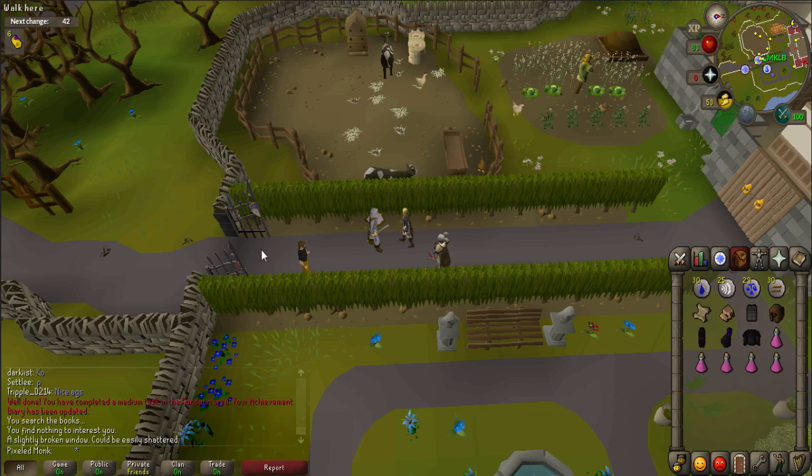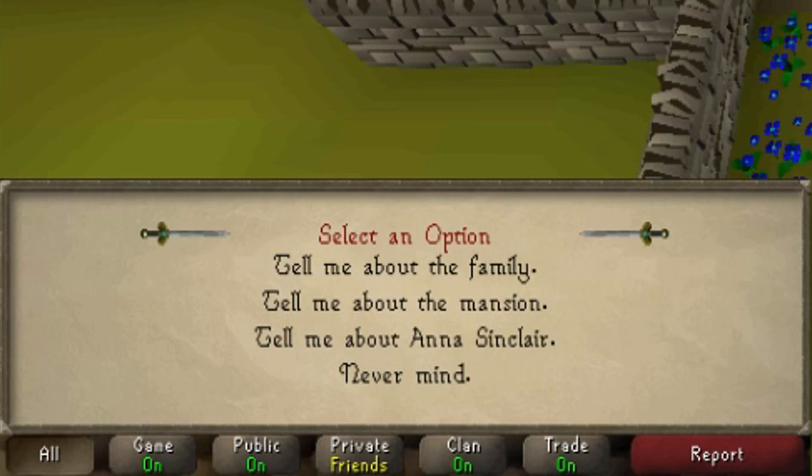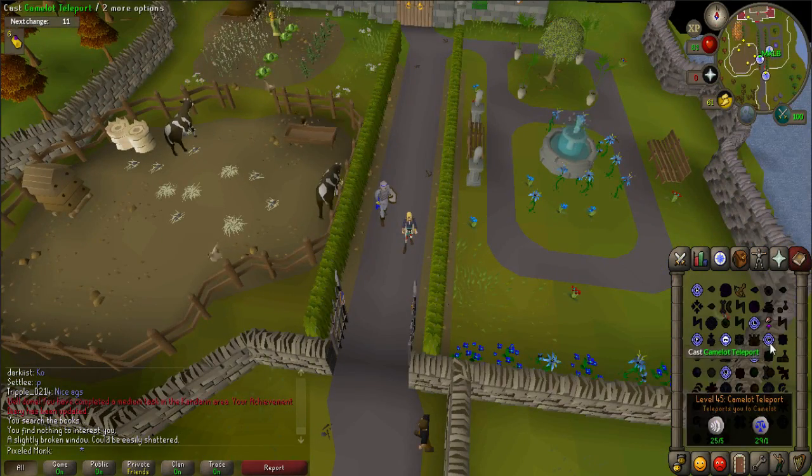When finished, talk to Gossip again. When prompted, select all three options: 'Tell me about the family,' 'Tell me about the mansion,' and 'Tell me about Anna Sinclair.' After you're done talking to him, teleport to Camelot.